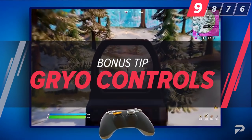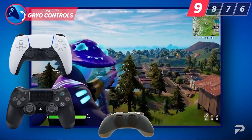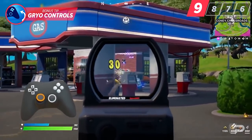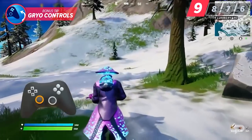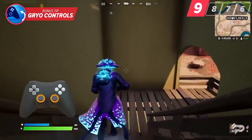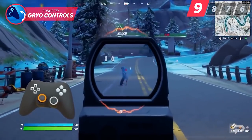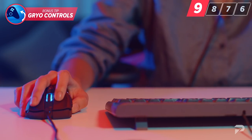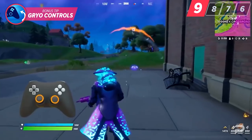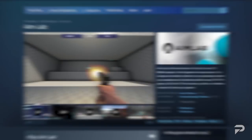In the most recent update, Fortnite added gyro controls, allowing you to use your PS5 or PS4 controller to aim. While many players are still getting used to this, it would be a waste not to try practicing with it. Keep in mind that turning it on will disable aim assist, but you should be able to achieve more accuracy once you get the movement down. Think of it as the controller's answer to mouse and keyboard — quicker aim thanks to motion input. If you aren't already trying this, you're missing out on what will likely become a major part of the meta.